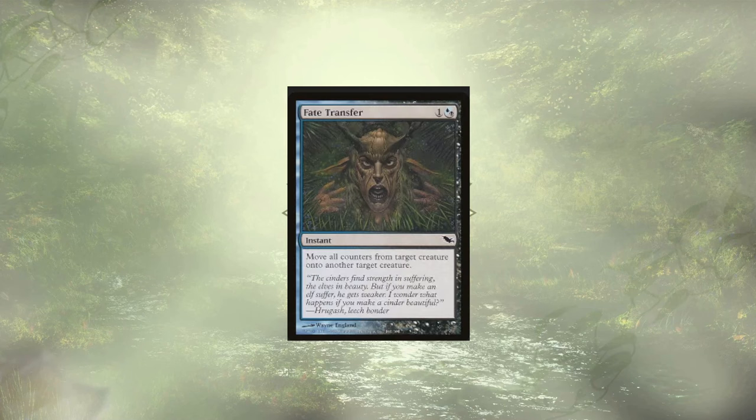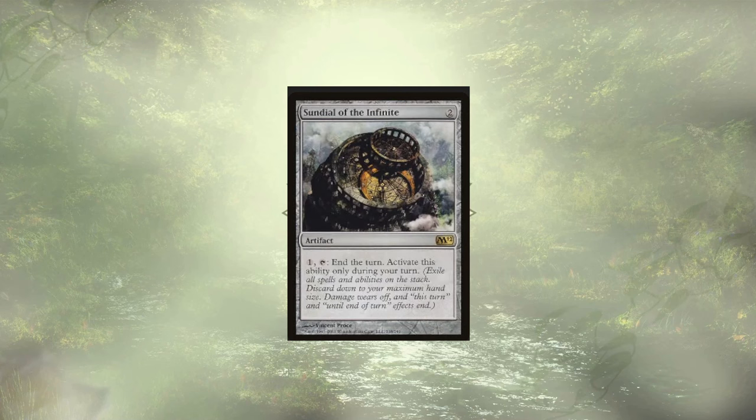Fate Transfer could let us move one of those finality counters to a creature an opponent controls — not exactly reputable, hence I didn't add it to the deck. But the idea is: this is going on your key creature, then I destroy it — now it's exiled and my creature can be recurred once again. Last up is Sundial of the Infinite. We have a handful of effects that steal creatures until the end of the turn, and with the trigger to give them back on the stack, we just Sundial of the Infinite and end the turn — we get to keep those things forever. Huzzah for us.